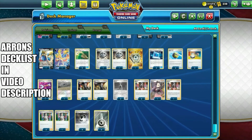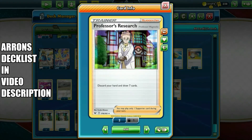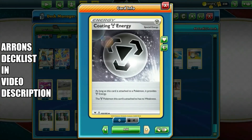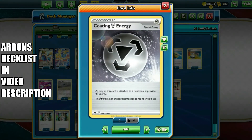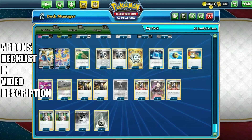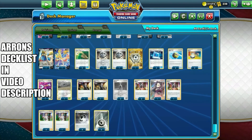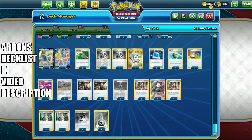There are four copies of Marnie for consistency to get what you want in your hand, and also four copies of Professor's Research — discard your hand and draw seven cards. For the matchup against Fire, that's specifically why Coating Energy is in the deck with four copies. There are six Metal energy, and that's everything for the winning deck of the Upper Hand for March 27th. Thanks for watching Zenin TCG.